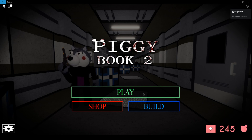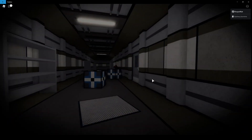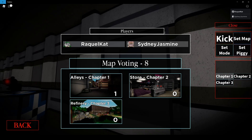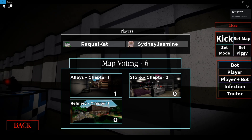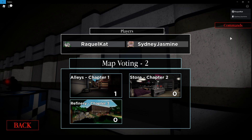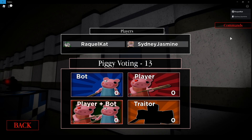What you want to do is be in Book 2, and make sure that the map is set to Chapter 1, which is Alleys, and that the mode is set to Traitor — because Traitor is the only mode where the buttons will spawn. You have to be Traitor to be able to click the buttons. Also make sure that no one dies, and do not start the map until all the buttons are clicked.